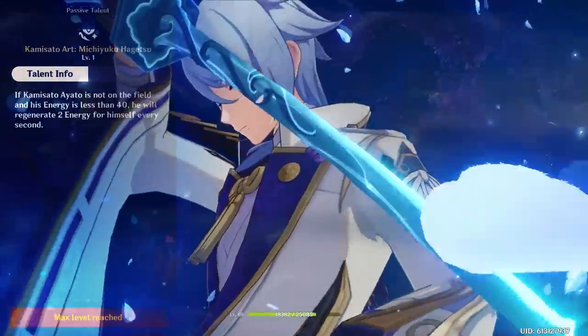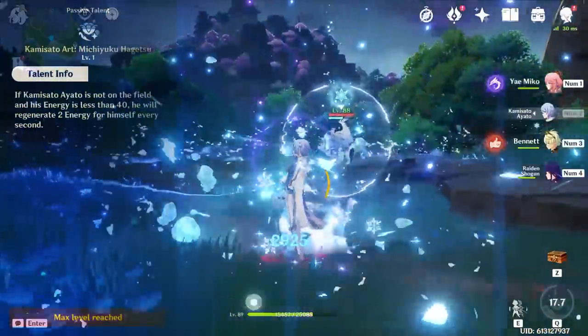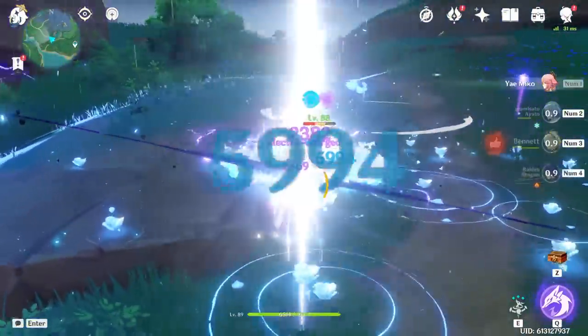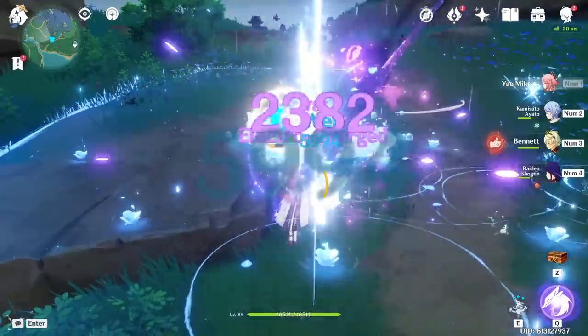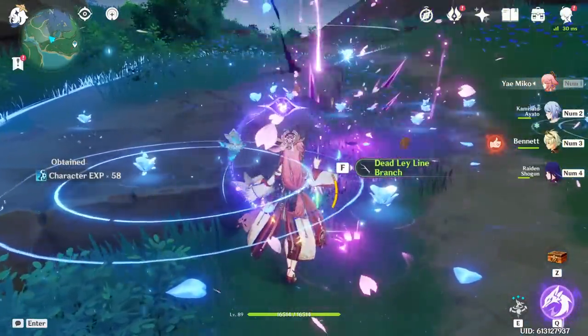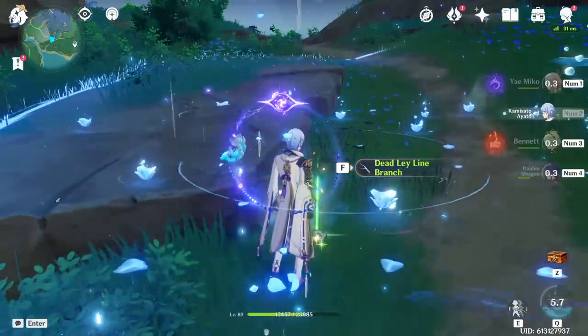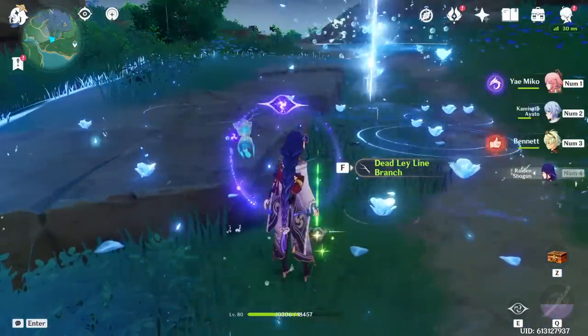When using Ayato's burst, make sure to take full advantage of the day 4 passive by swapping off after using it and doing whatever you need to do on your support characters. Also in the Spiral Abyss, put Ayato in your first slot so that when you start the next floor, if you just used a burst and didn't quite get your energy back, you have time to regen a little bit before the floor begins.